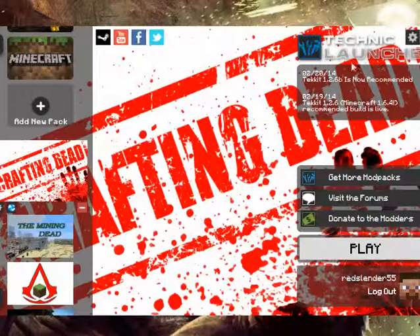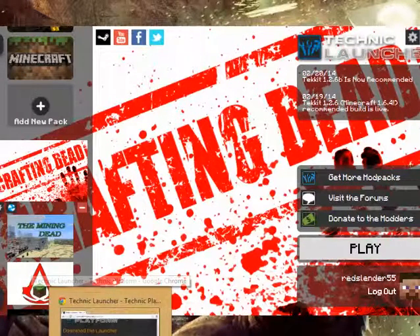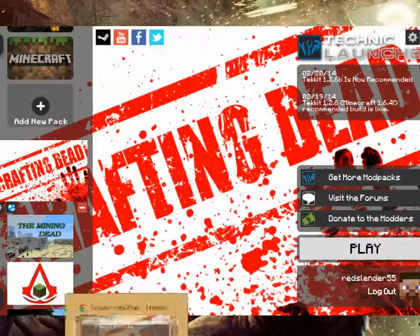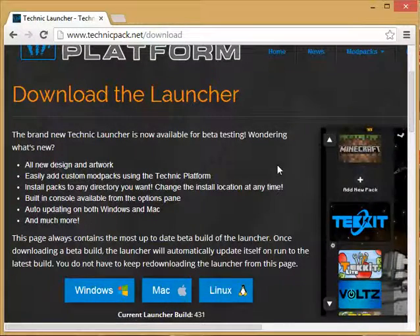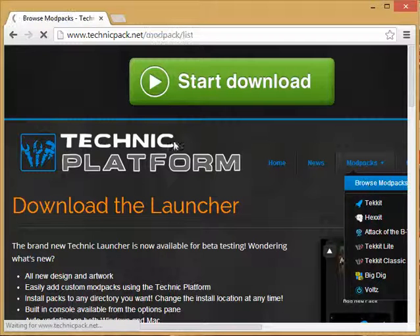When I told you to save that download link, I meant that. So if you want to add a mod pack, go to mod packs again, go up to mod packs, browse mod packs.